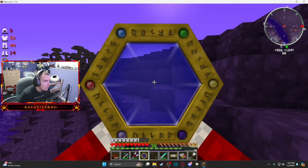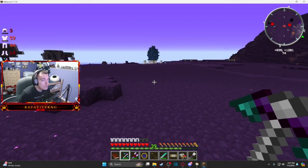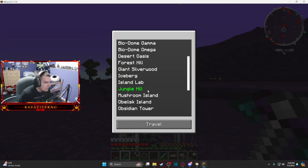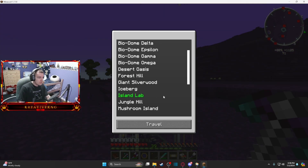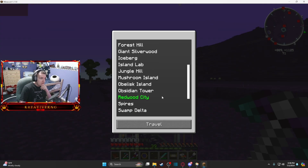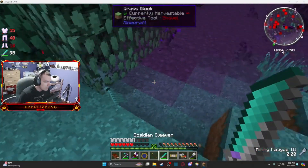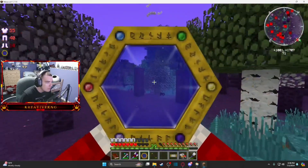I got an idea — let's head back to the marble shrine. There's a silverwood forest nearby. Where is it? Giant silverwood — oh hi, you're dead. Here we are, giant silverwood trees. Most silverwoods like this will have aura nodes inside them. And mana beans too!